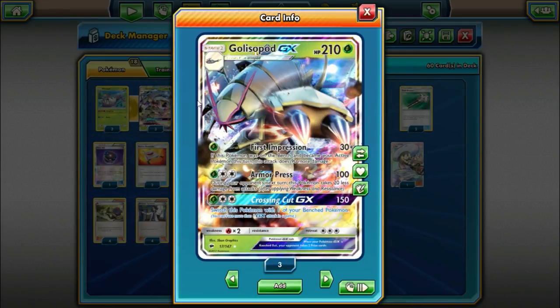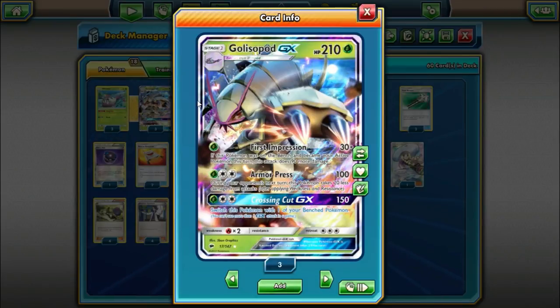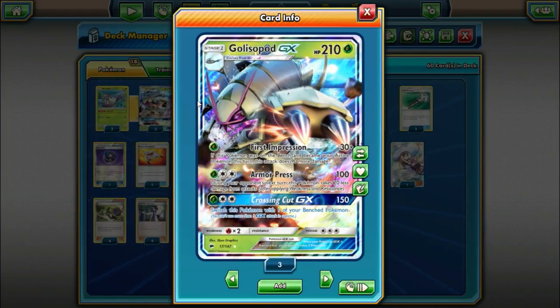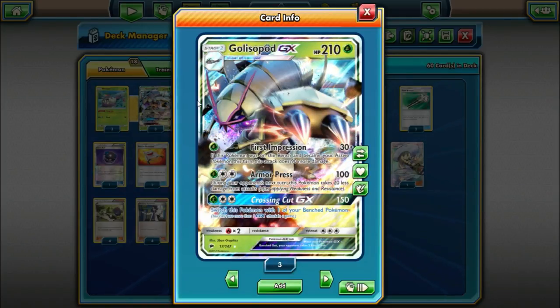It also has some other decent attacks. We have Armor Press for a Grass and DCE — does 100 damage, and then during your opponent's next turn Golisopod takes 20 less damage. And then its GX move for the same attack cost does 150 damage and you switch this Pokémon with one of your bench Pokémon, so it has some synergy with the first attack. But like I said, First Impression is going to be the main attack we are most concerned with.